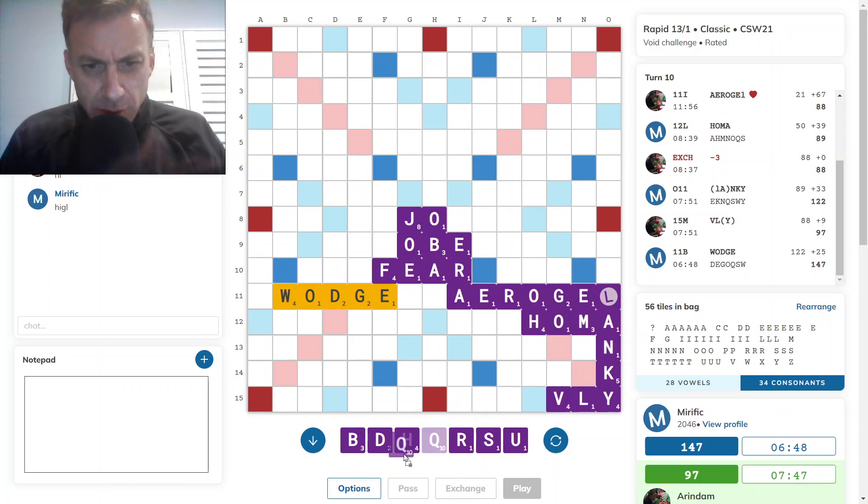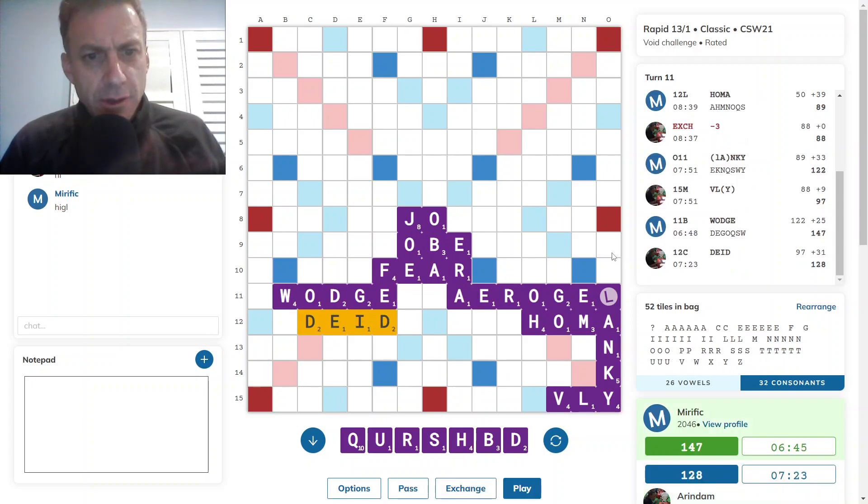Fantastic — I draw a tile that assists the Q and I have KURSH on my rack. Hopefully that will play somewhere for a decent score. Pity G-O-H is no good, otherwise that would be an absolute mozza — O-H-S and then the H there. Opponent keeping the board fairly tight. He has actually blocked all possible Q plays. I still do have QUADS for a handsome score there — 50 points, nothing wrong with that.